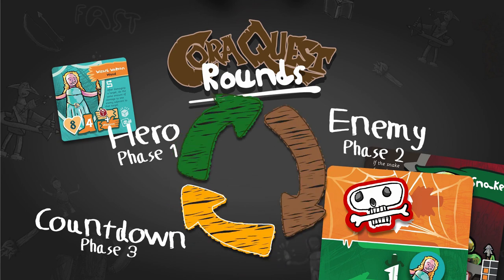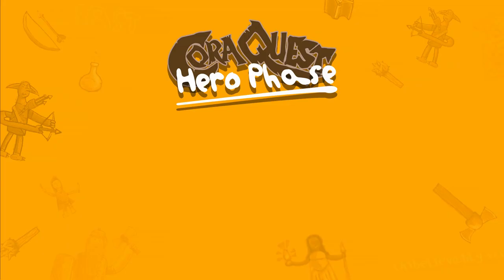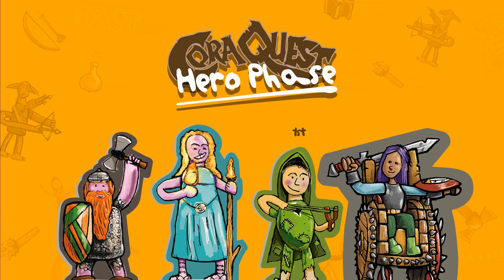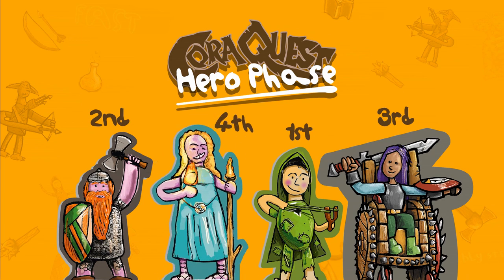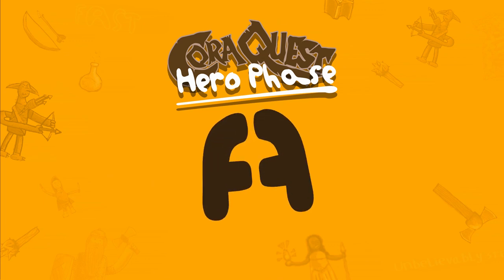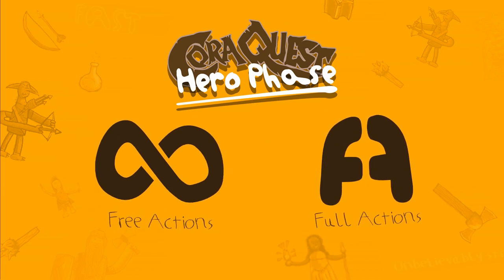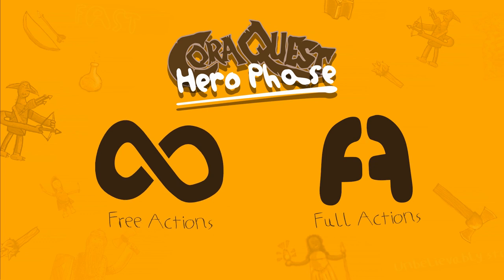You keep playing round after round until you have either won or lost the adventure. The hero phase. Every hero gets one turn each in the hero phase. It's up to the players which order those turns are taken in — you don't have to go clockwise. You can't split turns up though, so each hero must take their full turn before the next one can go. On their turn, a hero can do up to two full actions, and also as many free actions as they want.